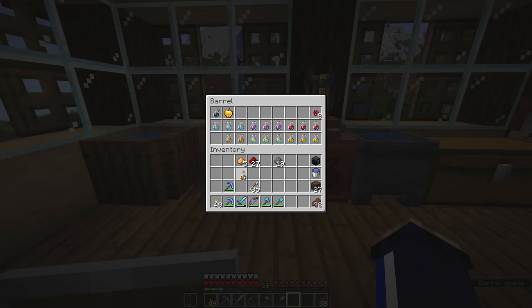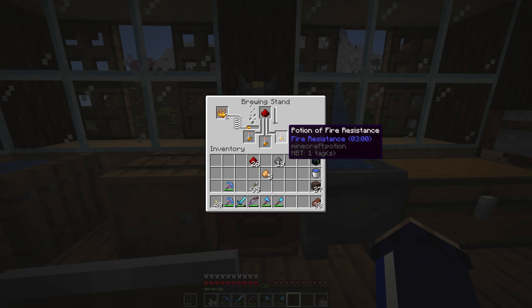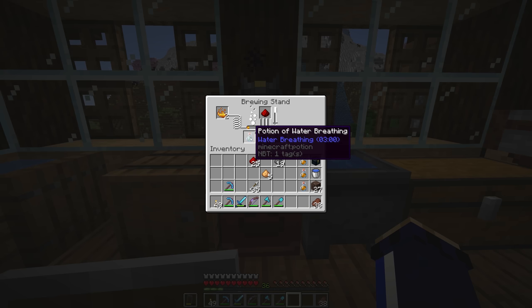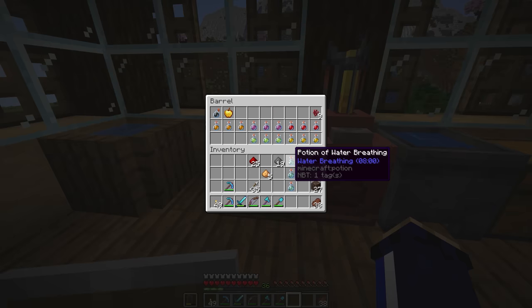Let's take the three fire resistance potions and add redstone dust — that will increase the duration by five minutes, giving us a total of eight minutes of fire resistance per potion. So instead of nine minutes across three potions, we have up to 24 minutes total, which can be very useful if you're spending extended periods of time in the nether. It's worth noting that potions only take effect one at a time — drinking one gives you eight minutes, and when it runs out you can top it up with the next. Drinking a new one while the effect is still active will only reset the timer to eight minutes, not add to it.